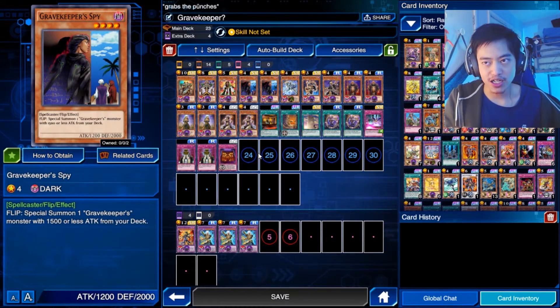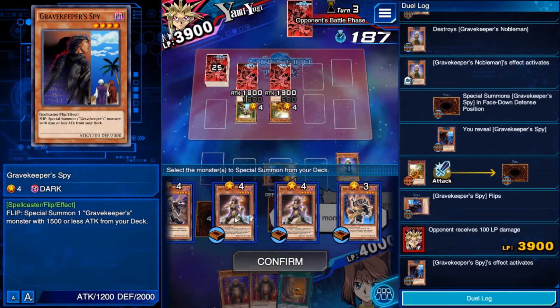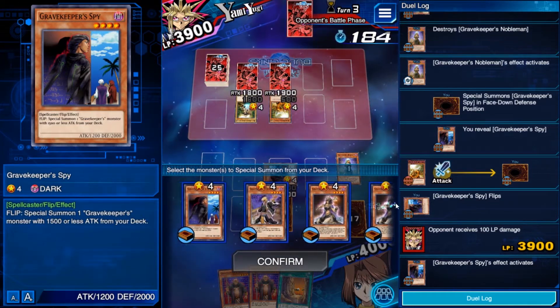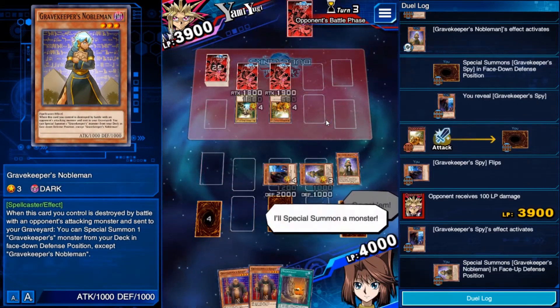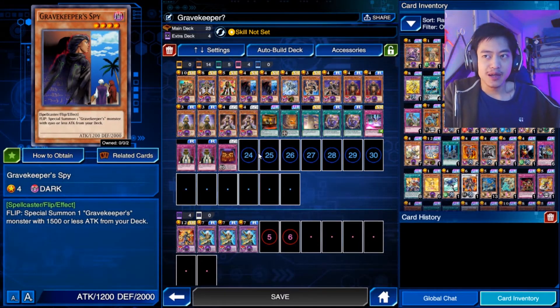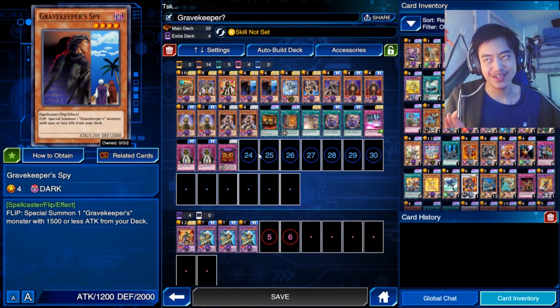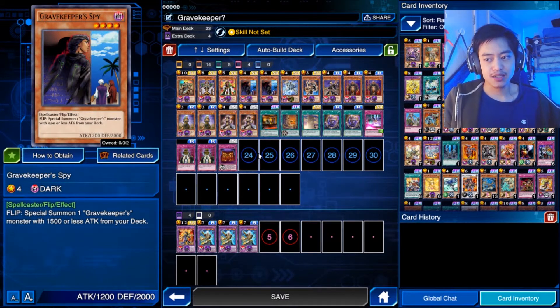Moving on, the Gravekeeper's Spy is very useful for getting Gravekeeper monsters from your deck onto the field, reducing the size of your deck so you can draw what you need. Remember, this card has to be face-down for its flip effect to activate — if it's special summoned face-up, it's pretty useless. It has a high defense of 2,000, but without its flip effect it really does nothing on the field other than blocking attackers.